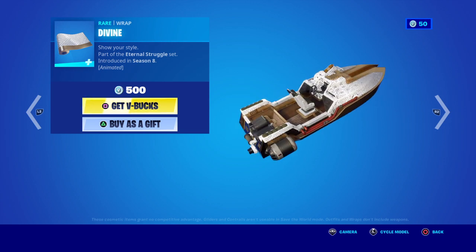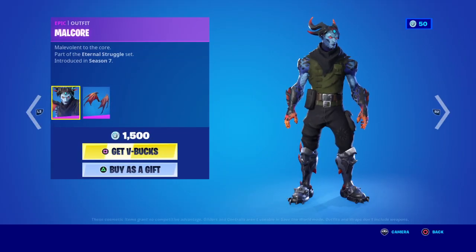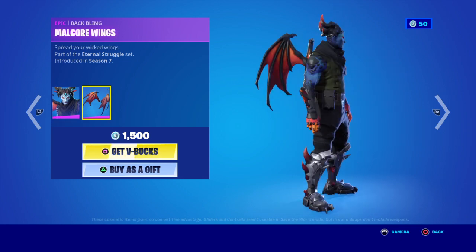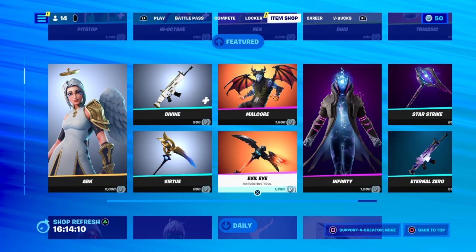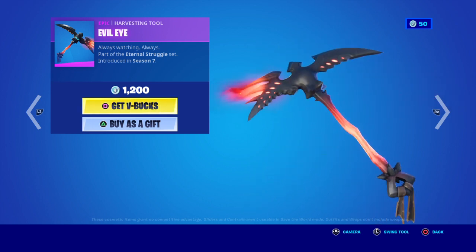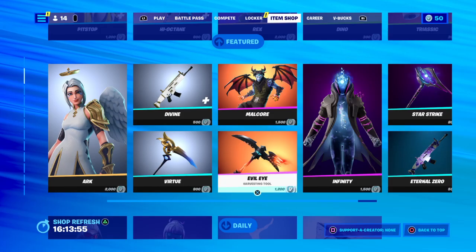500 V-Bucks and it's animated. You've got a claw — marvellous, Maleficent to the core. The Eternal Struggle set, Season 7. Also got wings — 1,500 V-Bucks. Then you've got the evil eye — that tool for 1,002. Always watching. It should say animated because the eye's moving. Season 7, 1,200 V-Bucks.